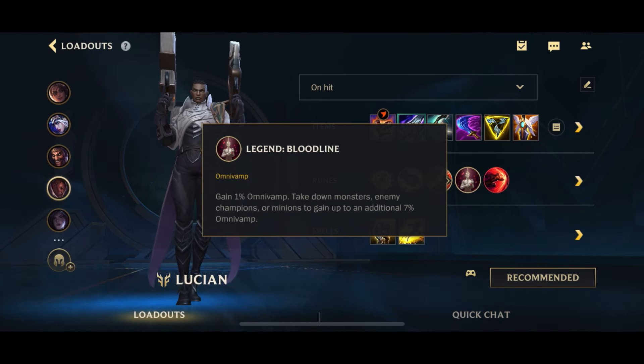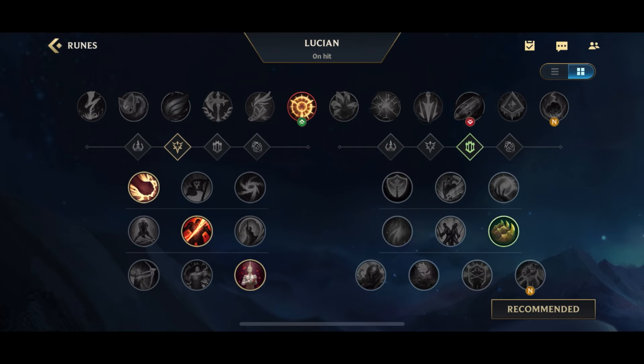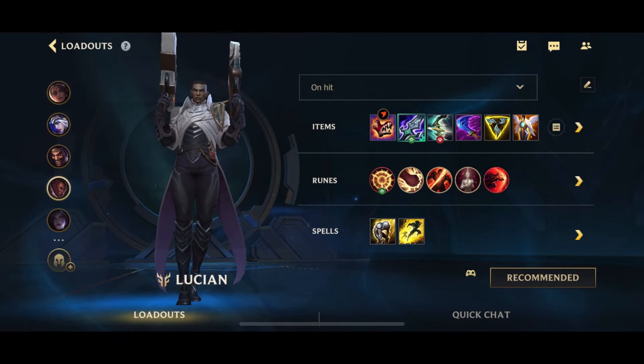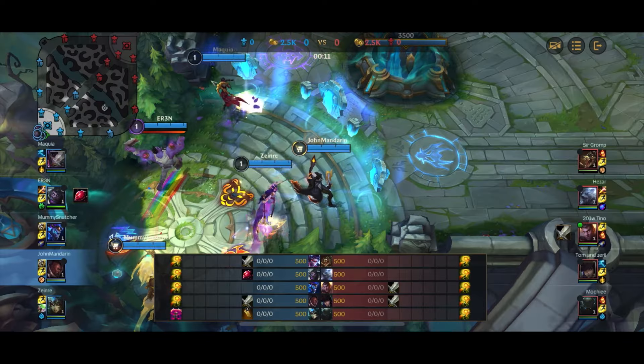Bloodline for the healing. Some people like Alacrity on Lucian to get the double auto in faster, but on the on-hit build it's completely unnecessary because you already have so much attack speed from your items. You can go Sudden Impact for a more offensive option or Bone Plating for a more defensive option. For spells, Flash together with Exhaust — and that's pretty much it for the loadout.